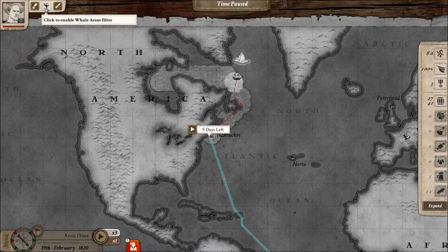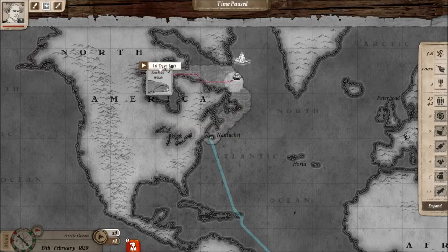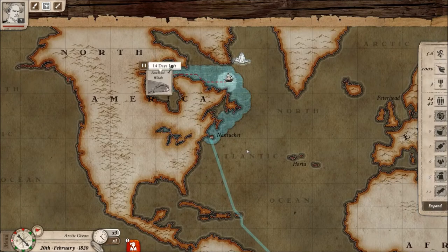The second option: we could hunt whales. I can select this filter showing me all the whaling areas I've already discovered, and if one of them is close to my ship — or at least closer than the city I'm trying to reach — I could go there and hunt whales for food and also blubber to sell.